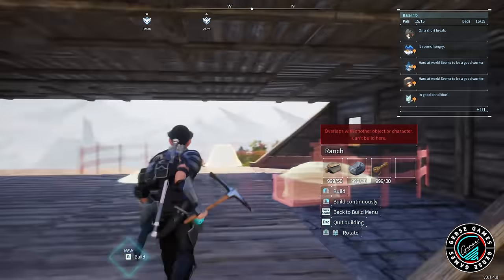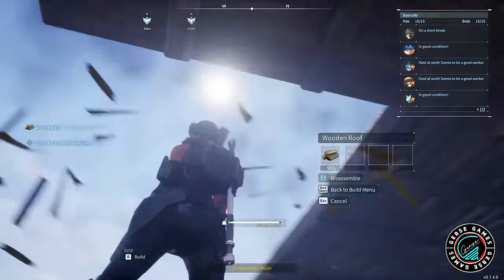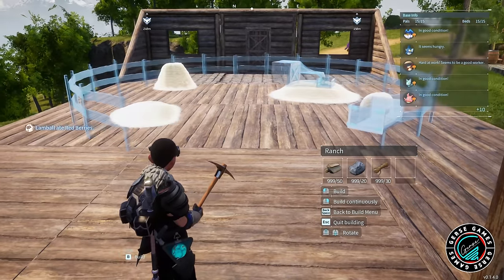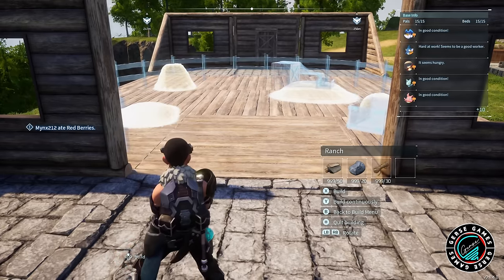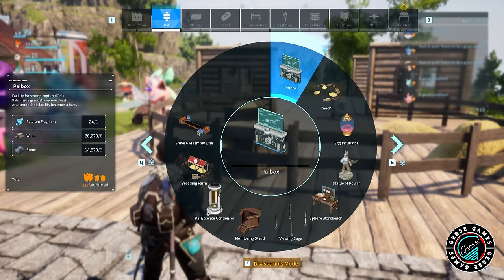If you're watching this and you know whether we can do this or not — maybe I was doing something wrong — please let me know down in the comments if there's another trick. The only way I could do this was: you see how now we can add the ranch and it's all blue and ready? I was like, okay — we took the roof off, we're going to add the ranch, and then we're going to add all the roofing back up. And then it works nicely.